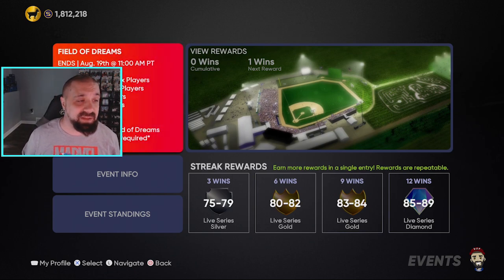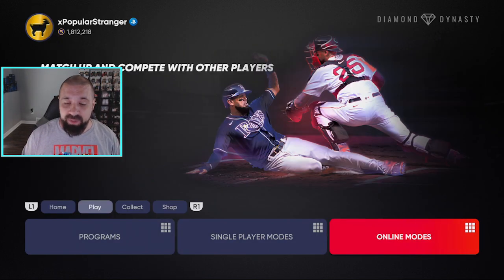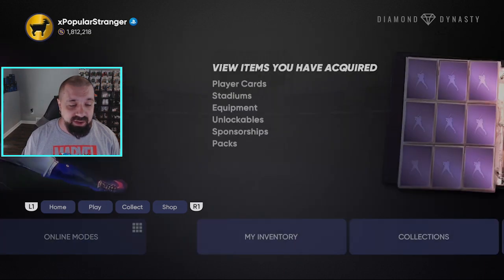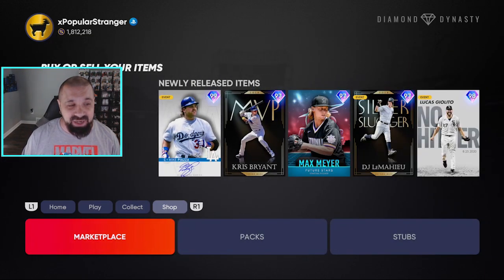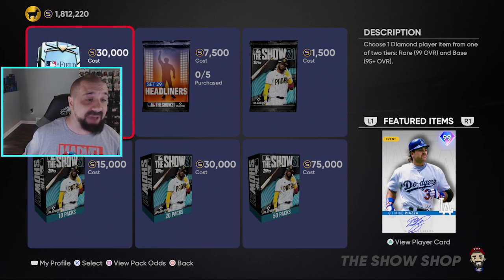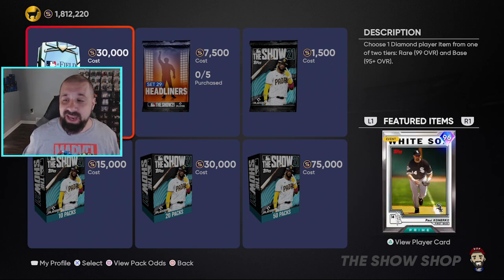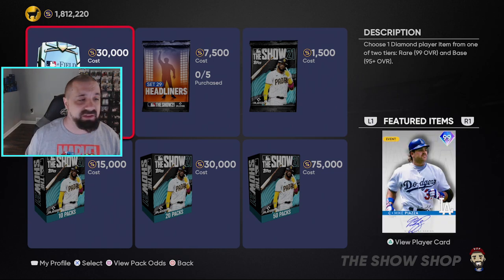The last thing before we end the video — let's take a look at the store. You can buy Field of Dreams packs: five of them for 30,000 stubs. We saw the players earlier that are in them. If you look in the bottom right, the Field of Dreams pack featured items are all there. I've got 1.8 million stubs — it's about to be Madden season — so let's yolo it and open a couple.